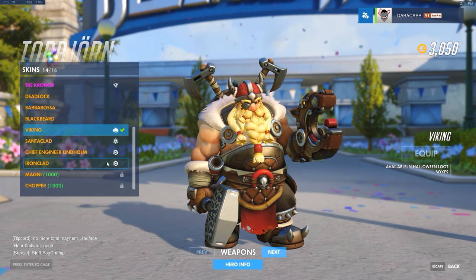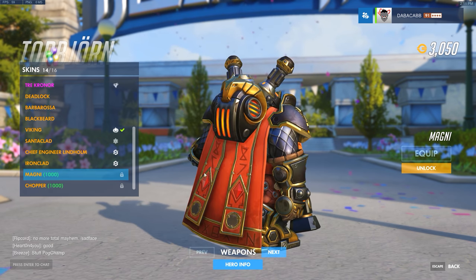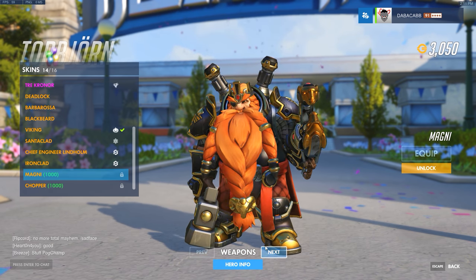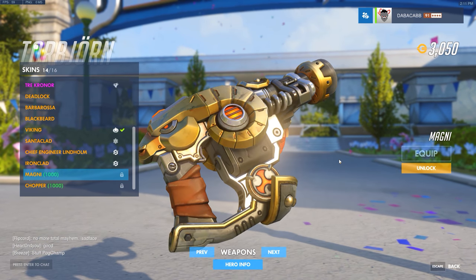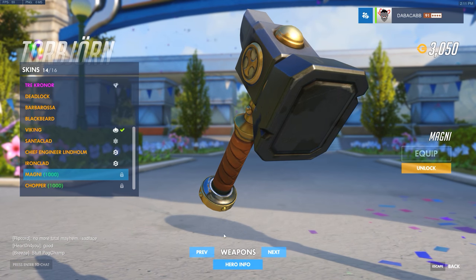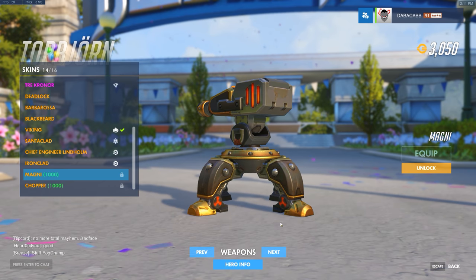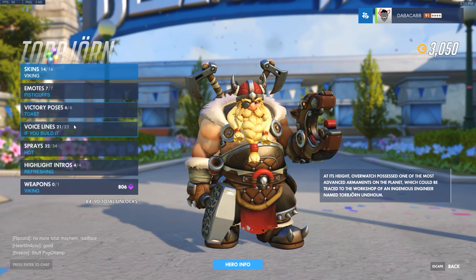Torbjörn gets the Magni Bronzebeard skin — the dwarf leader from World of Warcraft. It looks awesome, it's got a ram on it, which is so sweet. I really like that skin.